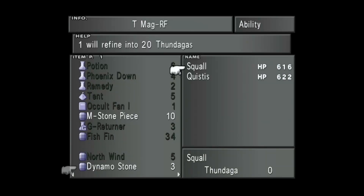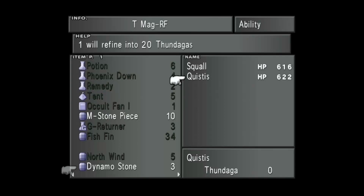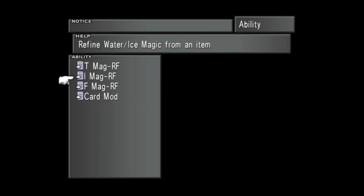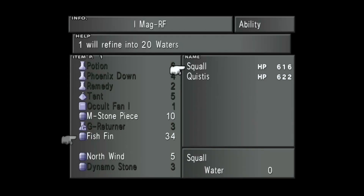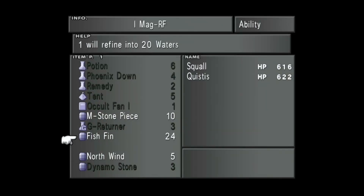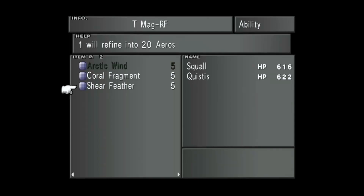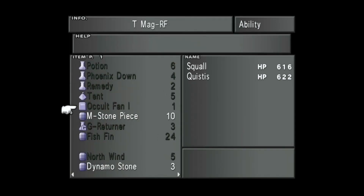With the Dynamo Stones you can get some Thundagas, which can be really helpful. With the Ice Magic, let's get Squall 100 Waters using these Fish Fins - this is why I wanted to learn all that Refine Magic. With these North Winds I can refine into Blizzagas. With the Thunder Magic you can get Thundaras, which will be good. Once I get my crew back up, I'll figure out exactly where I want to junction everything.